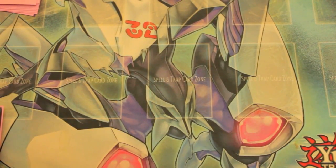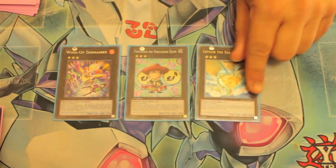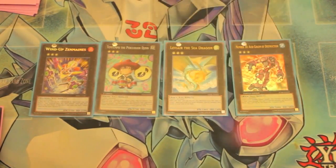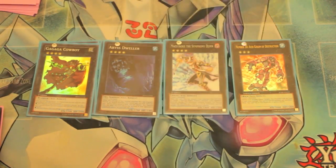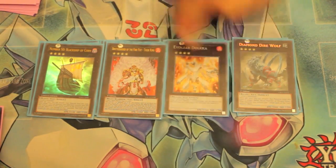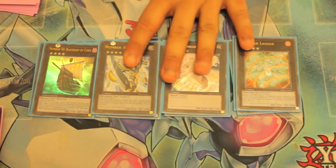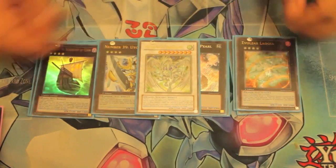Extra deck: rank 3s — 1 Zen Mains, 1 Temp Tempo, 1 Leviere, 1 Acid Golem. Rank 4s — 1 Cowboy, 1 Abyss Dweller, 1 Maistroke, 1 Direwolf, 1 Black Ship, 1 Tiger King, 1 Dalka, 1 Lagia, 1 Utopia, 1 Gem Knight Pearl, and then just the 1 Star that's on top of everything — Starlight Road.